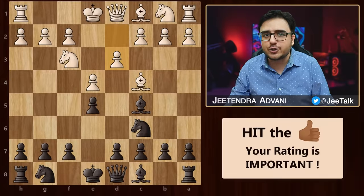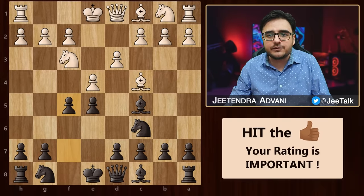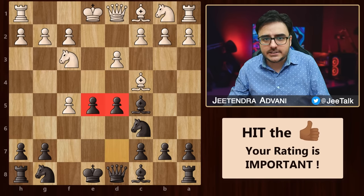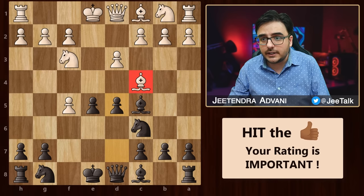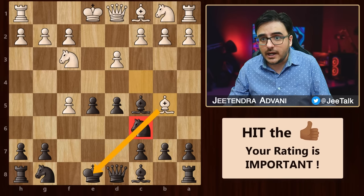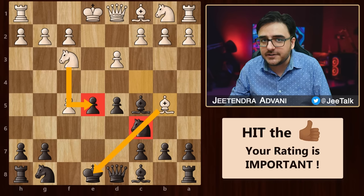Now, some of you might be wondering: what if white does not make any of these moves and simply accepts this gambit? In that case, you'll first grab the center and at some point, you'll pick up this pawn as well. Now the bishop is under attack, so moving it to b5 seems most logical because it pins our knight and therefore threatens to take this pawn. But you have a clever idea here as well.